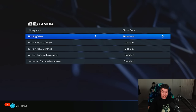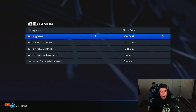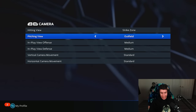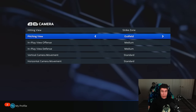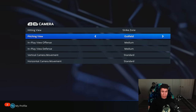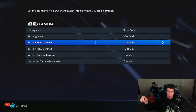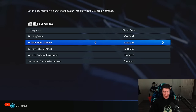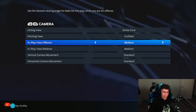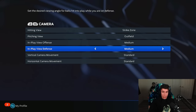For pitching view, a lot of people like to use the same one they hit with so they're always seeing pitches coming in from the same camera angle, which I think is a good idea. I just prefer using the outfield pitching view — it's from behind the pitcher and looks a little more natural to me while pitching. I feel like I struggle when I use one of the more zoomed in or behind-the-hitter cameras. For in-play offense and defense, medium is what I use — to me it looks the best, and I really like how the ball looks going into play using the medium in-play views.